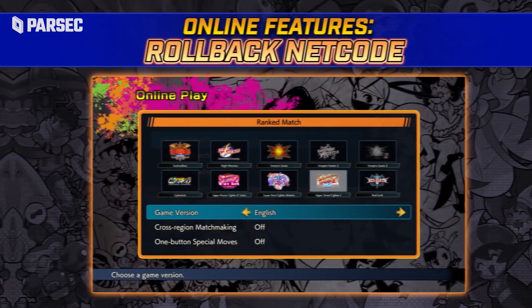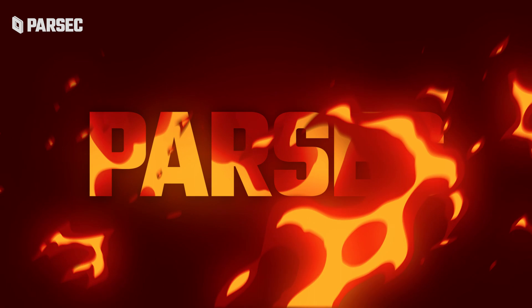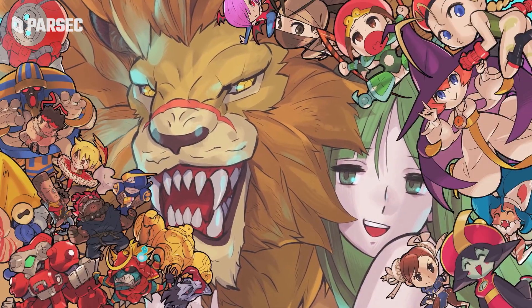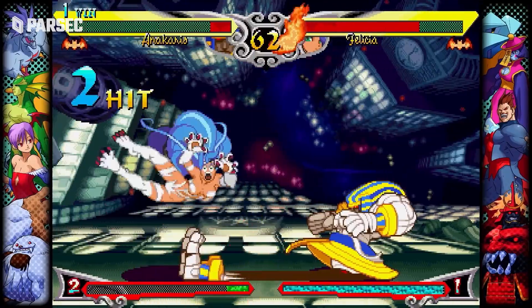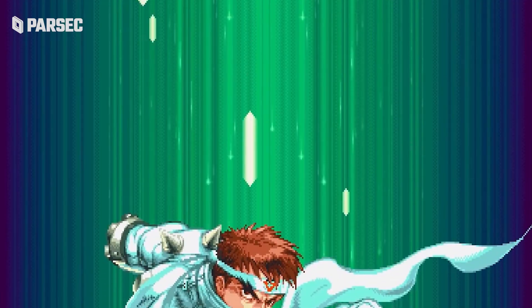Capcom did implement rollback netcode for this release, but your pal Parsec is still here if you or your friends don't have the greatest connection and still want to go peer-to-peer. Friendly reminder that you can also have a middleman host a session or combine our power with a cloud computer for a completely fair and even playing field no matter what.